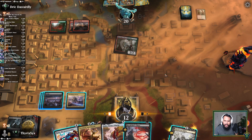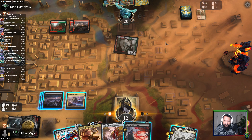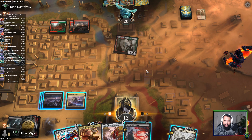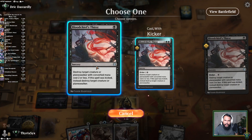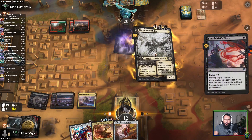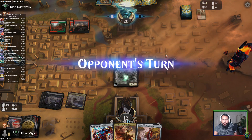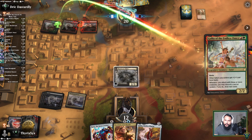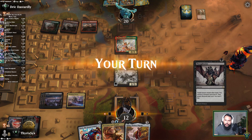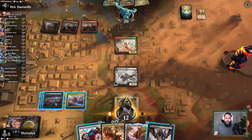I mean Karn just dies immediately, right? Yeah, it just gives them a target to use so I'm actually just not going to do that. I'm going to kill this and then play Murderous Rider here. I think it's just a better play because I don't want them being able to just kill my Karn for free and grow their creature. Gallia — sure. Can't reasonably attack.